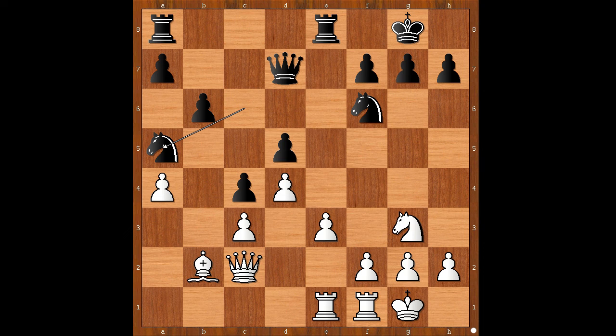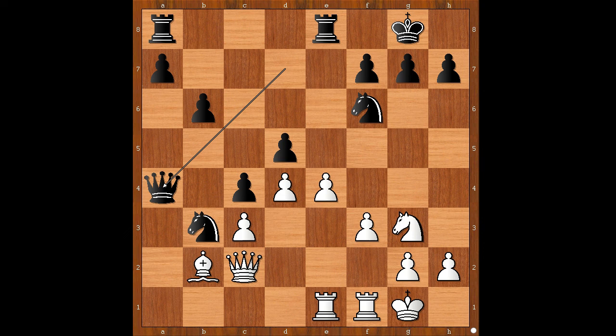Can white save the pawn? Well, Botvinnik was not interested in saving the pawn. He played f3, preparing e4. Knight to b3, e4, queen takes on a4. Capablanca won the pawn and created a passed pawn on the a-file. But this is still the middlegame. The game continued: e5, knight to d7, queen to f2.